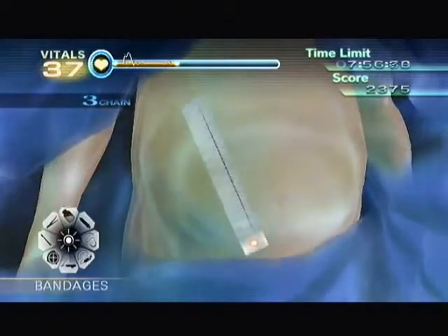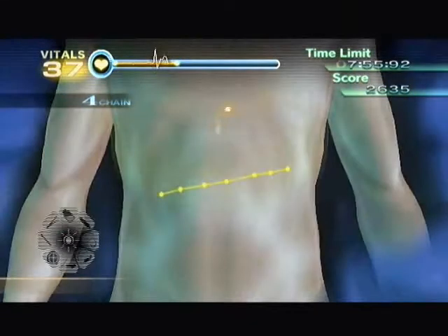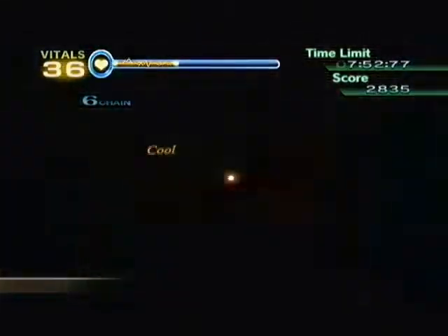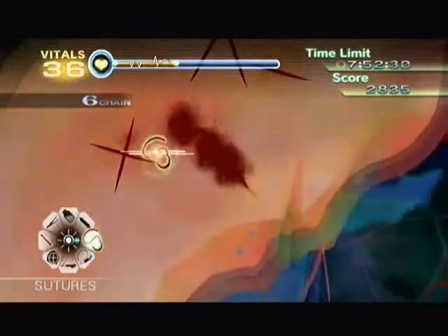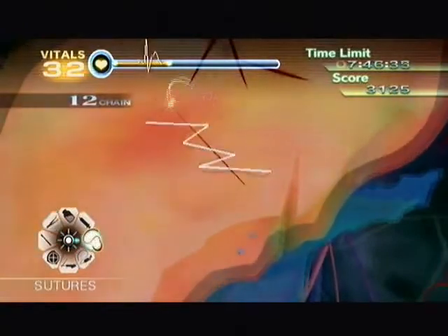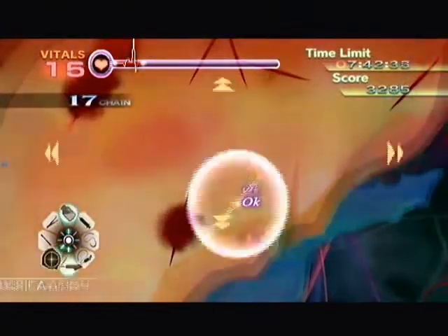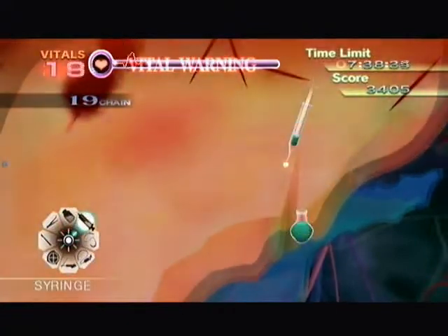Incidentally, this is Challenge 3 — it's a bit longer than Challenges 1 and 2. It's got 4 operations in 10 minutes, instead of 3 in 5. Of course, that's a 5-minute increase for just one extra operation, so it's actually a lot easier to finish within the timeline. Operation 2, I remember, is pretty straightforward except for the fact that the kit's exploding on you. As long as you keep vitals up, it seems to not be a problem.